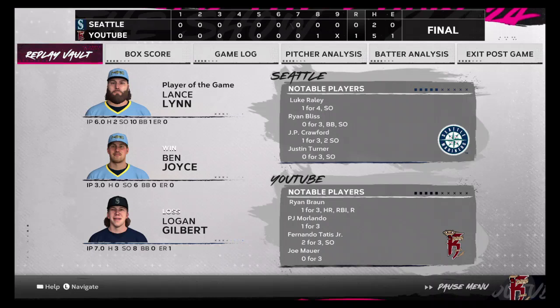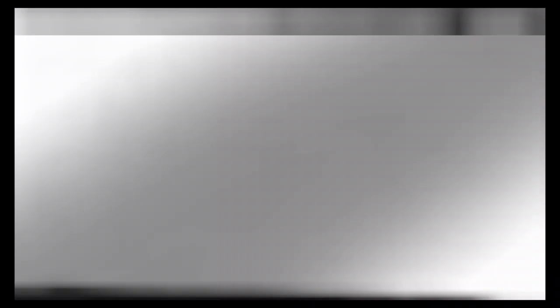Lance Lynn — player of the game: six innings, two hits, 10 strikeouts to one walk. Ben Joyce: three innings, six strikeouts. Logan Gilbert took the loss: seven innings, three hits, eight strikeouts, one run — that being the Ryan Braun home run. Notable players for Seattle: Luke Raley and J.P. Crawford, both getting a hit each in their seven total at-bats. For my team: Ryan Braun one-for-three with a solo home run, P.J. Marlano one-for-three with a single, Fernando Tatis two-for-three with two singles. If you like what you see, hit the like and subscribe button, and I'll see you in Season 3.